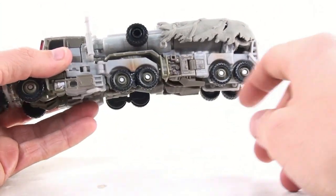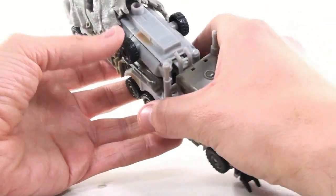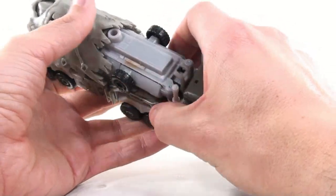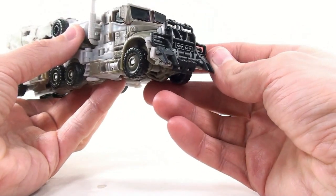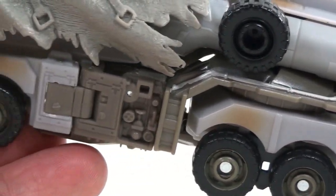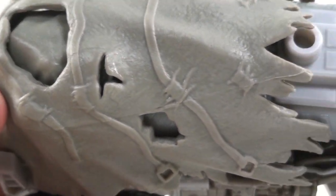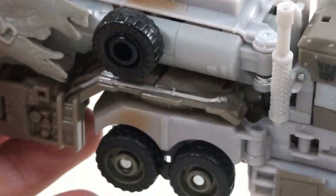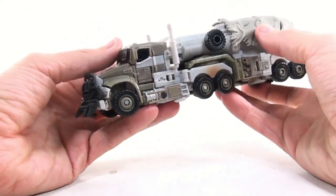Some other nice details — I do kind of like how they replicated a rust look on here. This is a very dirty and evil-looking truck that seems to be coming apart. I really love this front grille section. It does say MAC across the front. Some really nice molded detail throughout it, a really nice Decepticon symbol, and even the tarp itself replicates straps and buckles. I really think this vehicle mode is one of the best so far in the Dark of the Moon toys.